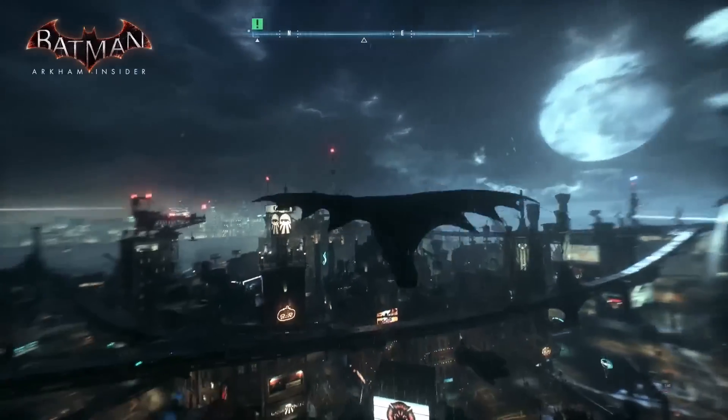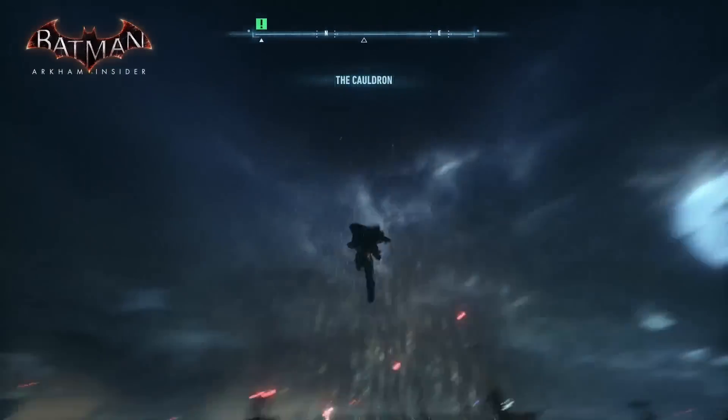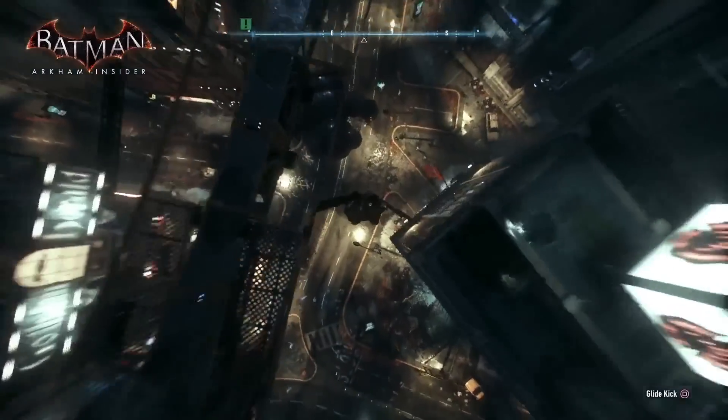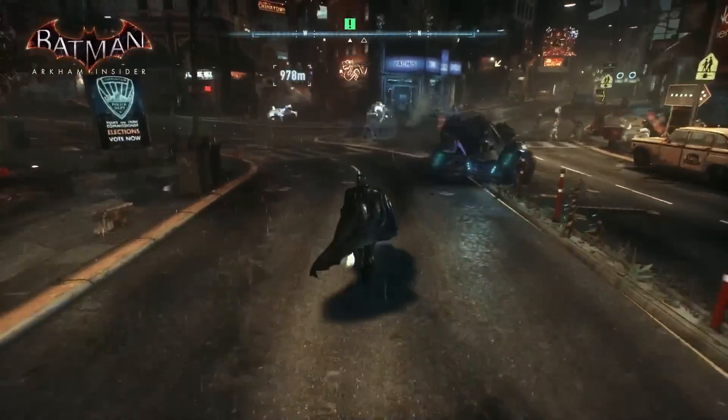I'll show you another new move we have here - it's like a 180 grapple boost. Flip 180, keep on going. For changing direction quickly, you see something you want to see, hit that reverse grapple. So we're going to GCPD now? Yeah, let's check out GCPD. Moving on the Batmobile again.